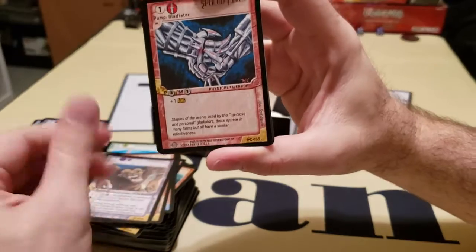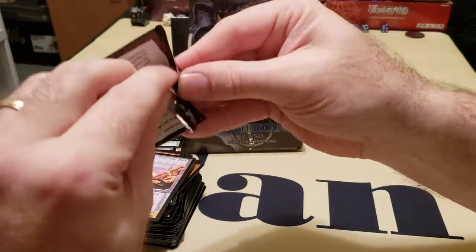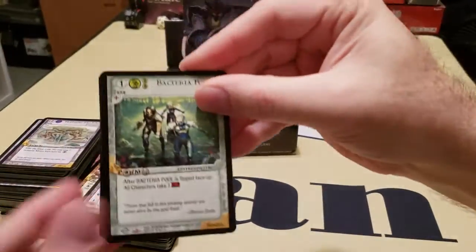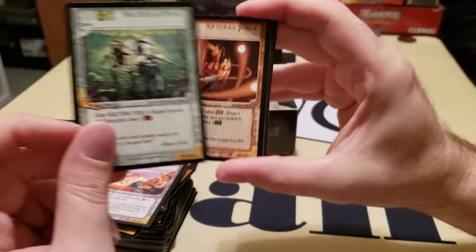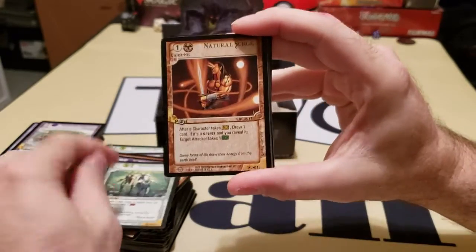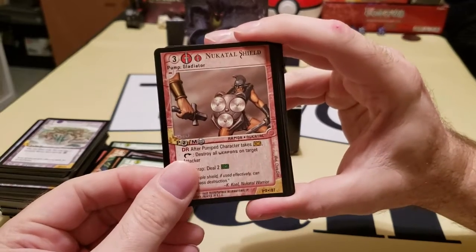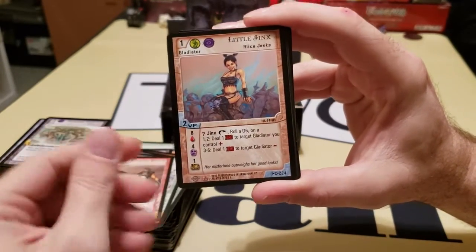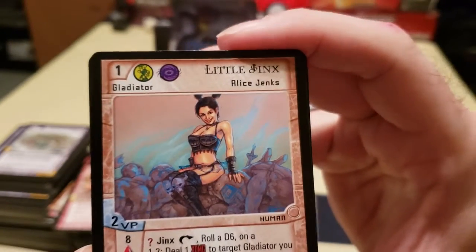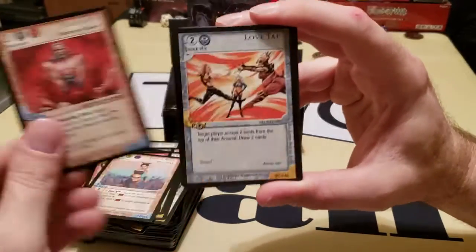I'm looking forward to playing this game quite a bit — I think it's going to be a lot of fun, and hopefully you'll be here with me to enjoy the game, at least through the video. Bacterial Pool — that's a zone, an uncommon zone, no less. Pump Gladiator — there's your rare. Nactual Shield. Little Jinx — nice. We're definitely going to be trying to use her. She's only two VP points.